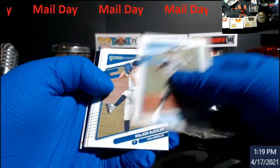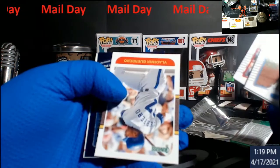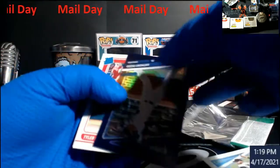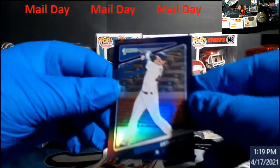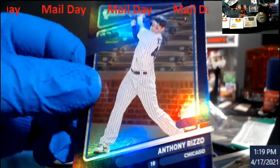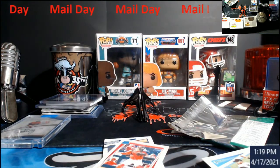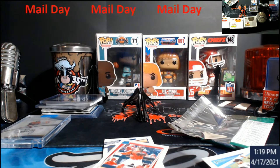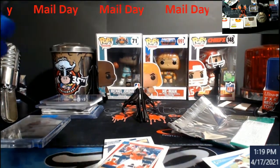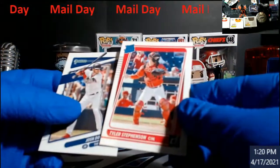Pablo Lopez, Walker Buehler, Dustin May. Max Scherzer, Vladdy Senior. We do get something special in here though — Anthony Rizzo shiny purple. Is that numbered? I don't really do a lot of Panini baseball products so I kind of don't know what I'm getting myself into, but in case somebody's a Cubs fan we'll get them in the store. Everything I've talked about so far will be in the store — Donaldson and Tyler Stevenson rookie.